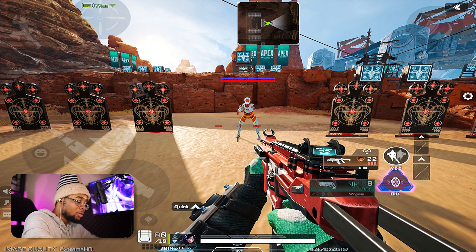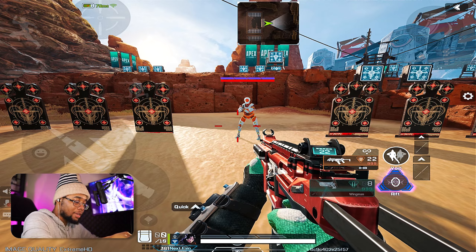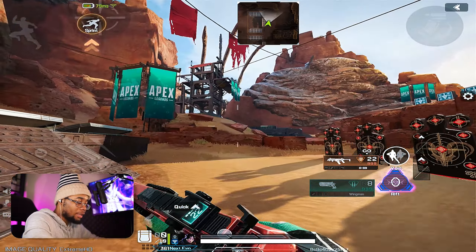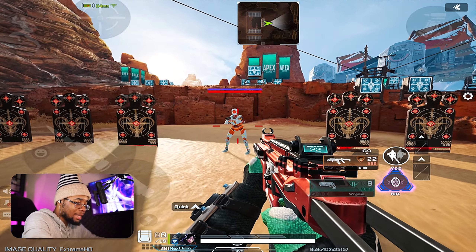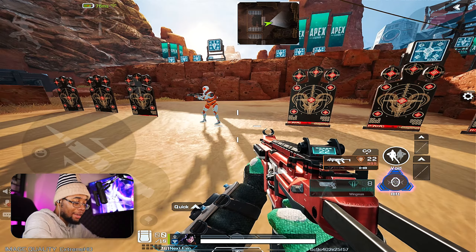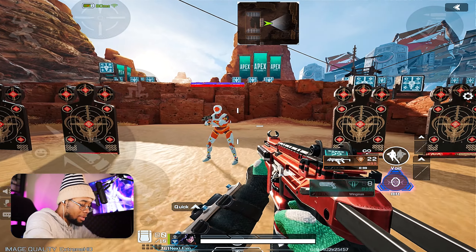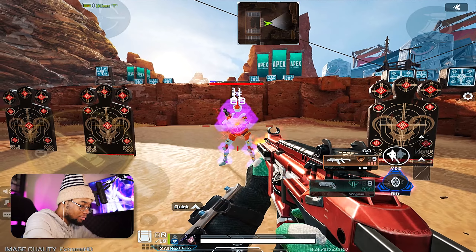Before we begin, there are lots of different sensitivities you can choose to play. You can choose gyroscope, fixed speed, or speed acceleration. I personally play speed acceleration. This same step and technique can work for fixed speed, but I feel that speed acceleration gives you more freedom and is especially good on phone because it restricts you less. So I have the base speed acceleration sensitivity on right here, set to medium.